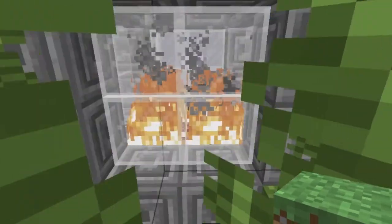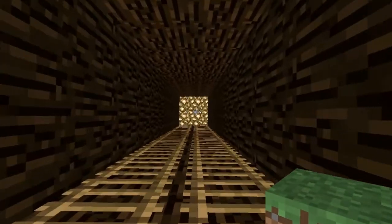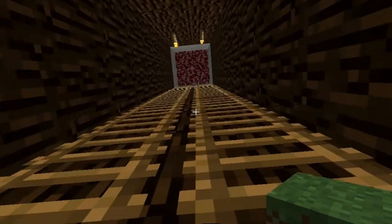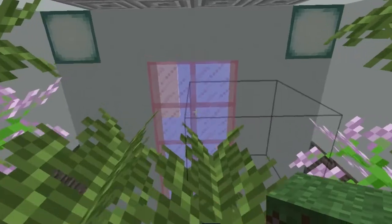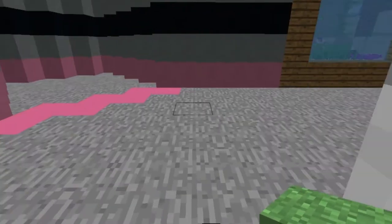Over here where I have my nice little plants, I have a secret entrance. There's nothing down here but glowstone. But yeah, that's the secret entrance to my base, and it's covered up by the fireplace. So not the most clever hidden room, but I like it.